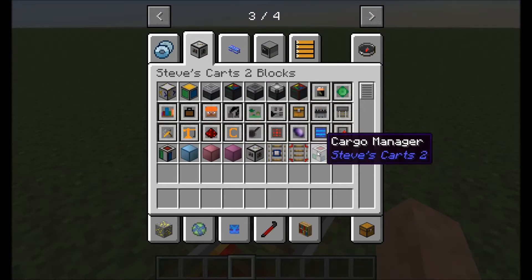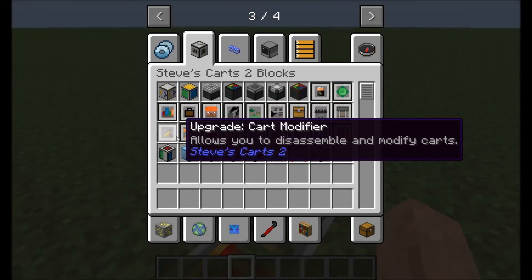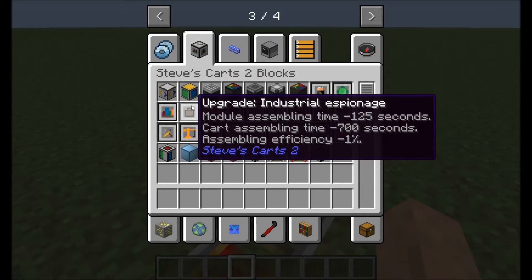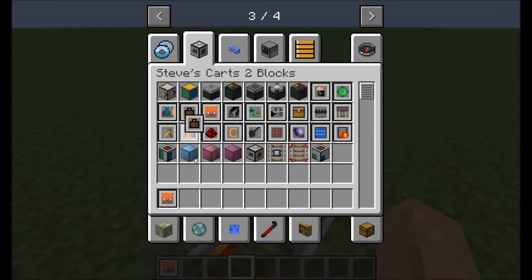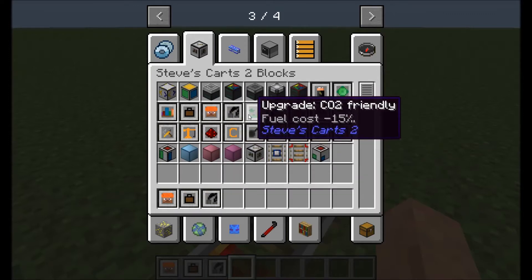Go back to Steve's Karts. Once you have the actual cart block, you'll notice. It's been a while. You want this one - experience assembler. You want industrial espionage. You want the assembler efficiency.